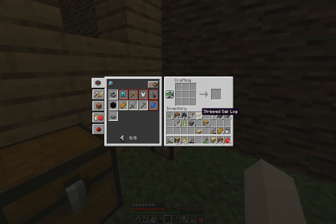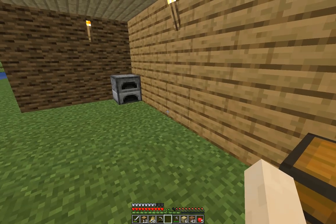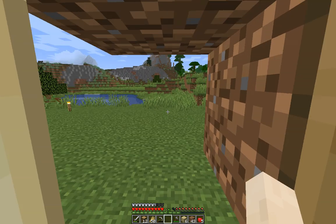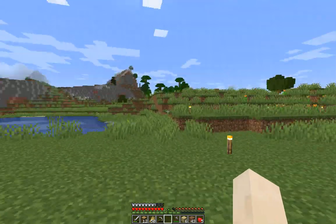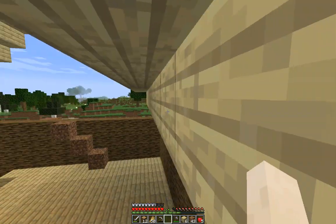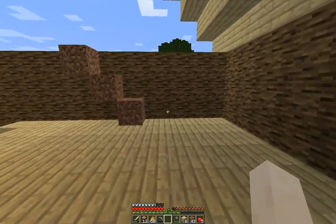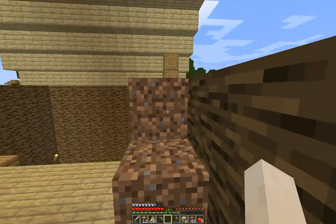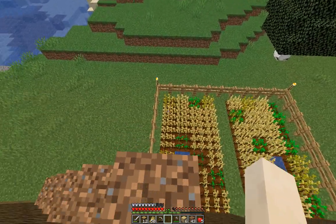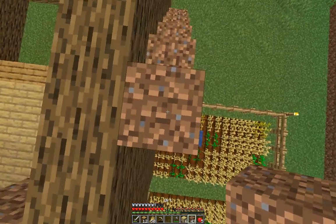We could do another birch slab and see how it looks - give it a cool design. Let's do that and come back down to see how it looks. It's only going to be in one spot at the peak, so it's not really going to matter.